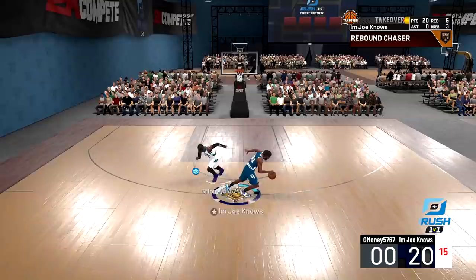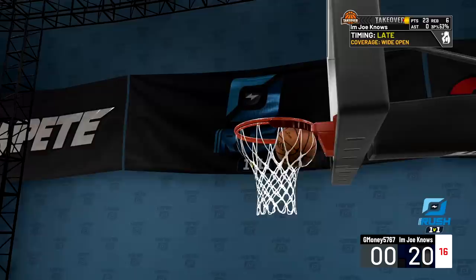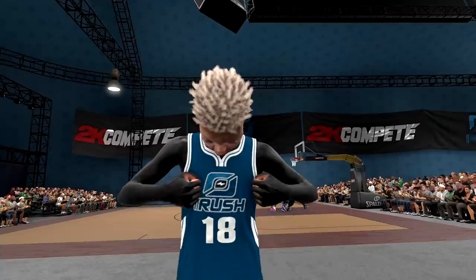Here's where it gets ugly — step back, crossover, spin back, crossover, spin back, crossover, curry slide, crossover, big crossover. That's game number one, 23 to 0. James Harden gets the first win.